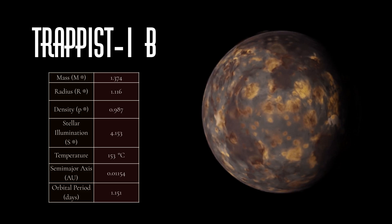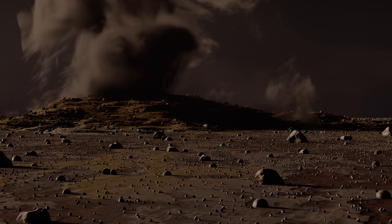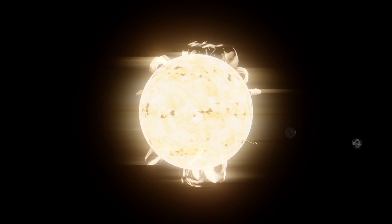So TRAPPIST-1b is now a super Io. Hundreds of volcanic plumes dot the surface of Planet B, with multiple erupting at the same time. These volcanic eruptions can produce large plumes that could be seen from space. However, the volcanic gases produced by these plumes will not last that long — it still orbits a very active flare star, so all those volcanic gases are just gonna be stripped away.